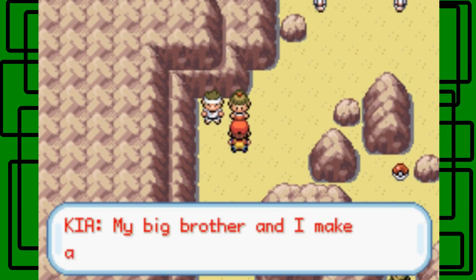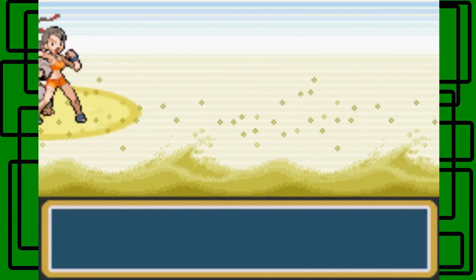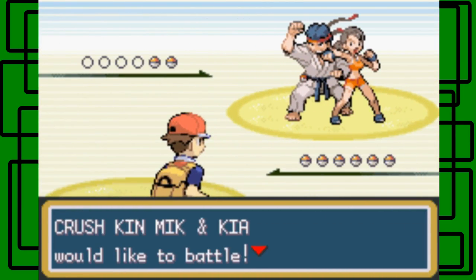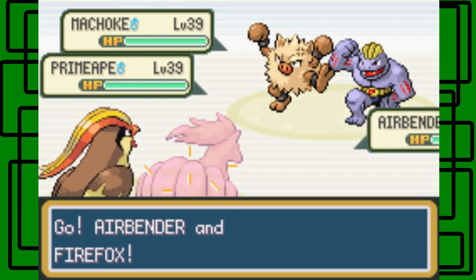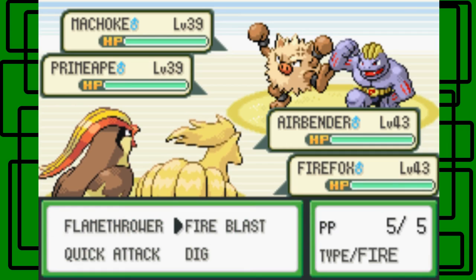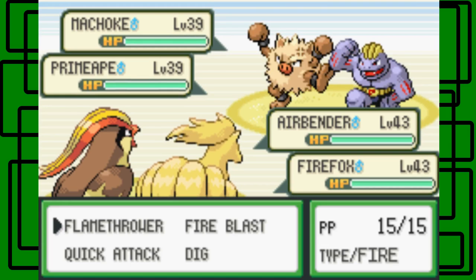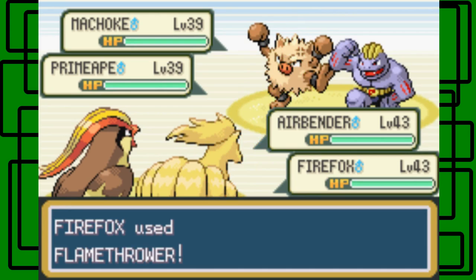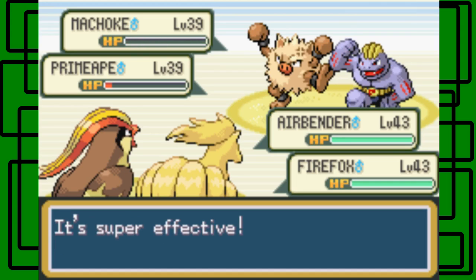Here is a double battle. The trainers say 'My big brother and I can make an awesome combination.' I'm kind of scared because that could be a good combination, or a bad one — we'll have to see. It's not Machoke and Primeape, okay. Let's use Aerial Ace on Machoke and Flamethrower on Primeape. They're both level 39 males, so hopefully we can take them out in one hit. I took out the Machoke in one hit but the Primeape survived.